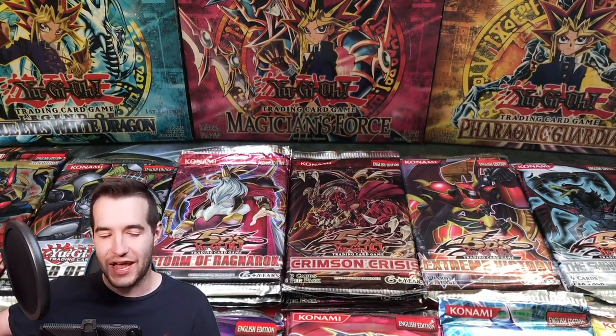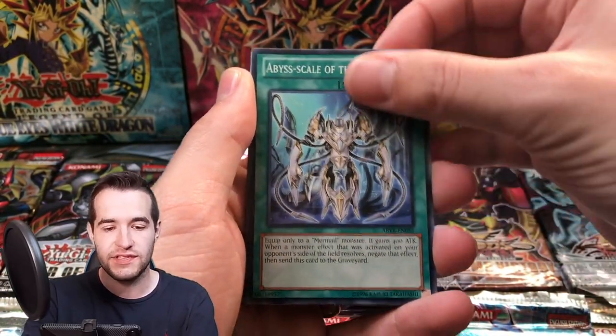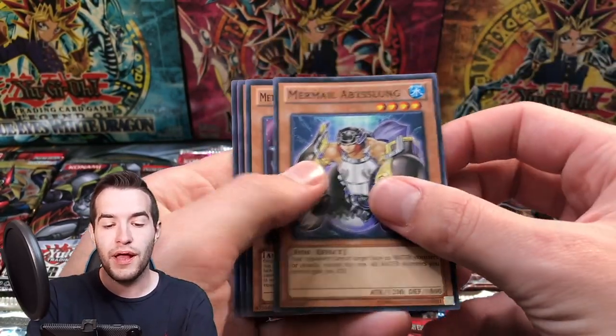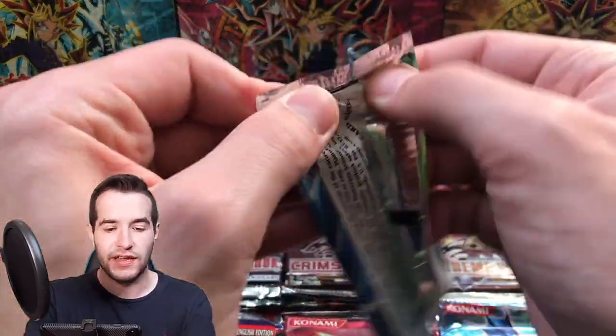We've got the Master Roshi Turtle guy. We're nearing the halfway point, so we've got a ton of opening left. This is a long video — I hope you guys are enjoying it. We have not pulled the Ghost yet, but that's the plan here. Abyss Scale, Heroic Advance, Spellbook Star Hall, and Merbelle Abyss Lung. And Cash Back.